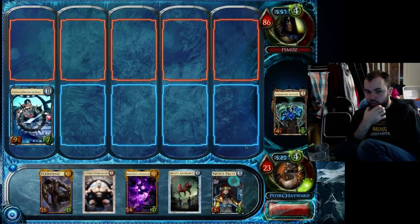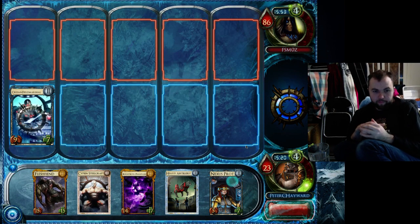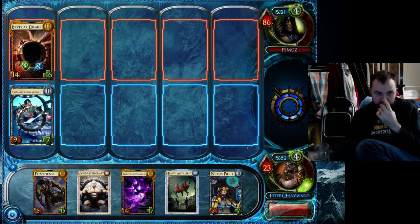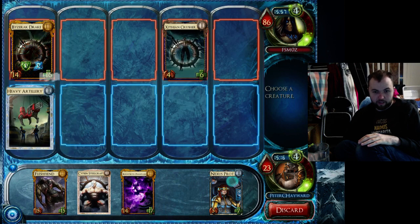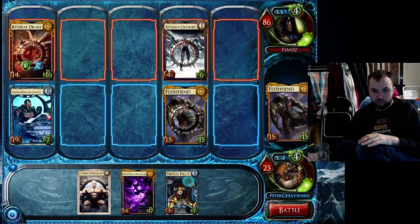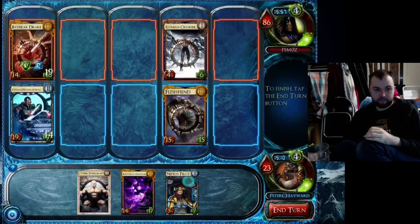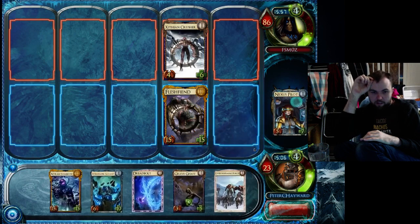So that Vengeful Spirit actually made all the difference in the end — that's pretty nice. If he throws a Drake out here I can trade off with that. I can't afford to let that survive because I'm on 23 health. That fortunately stops that from doing anything, and I get another Flesh Fiend, which is a really nice card for board presence.